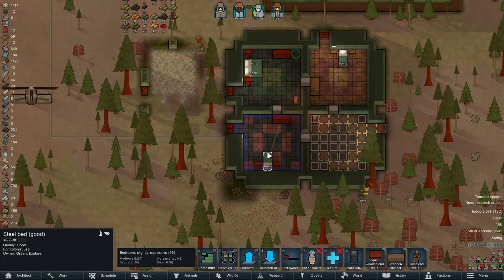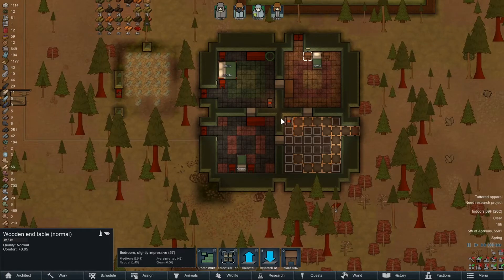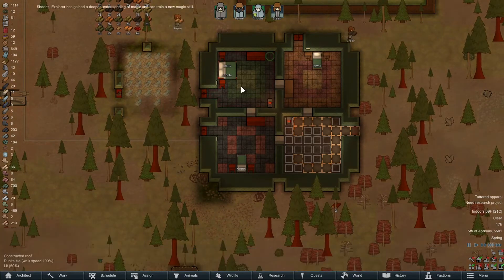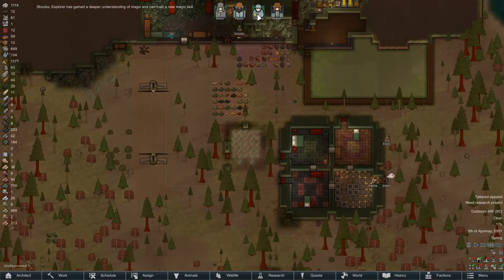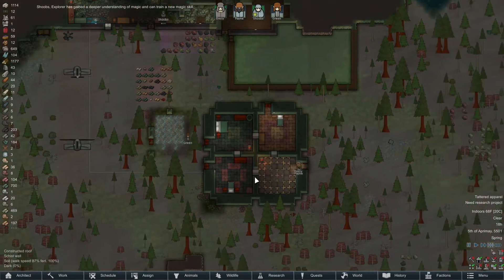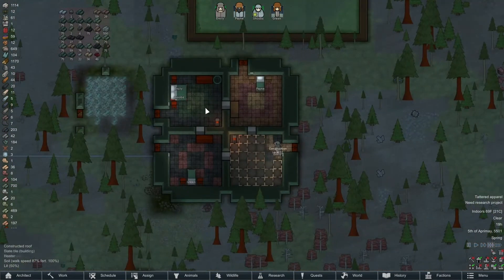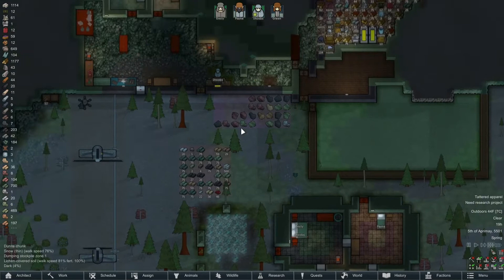This bed needs to be assigned to Green. It turned out slightly impressive at 56; this one made it to 57 with the new nightstand. These ones have heaters so they'll be a little boosted. Shoobs has some new magic skills — repair protocol, sure why not. Let's try and max it out to get the most power we can. Construction level 11.